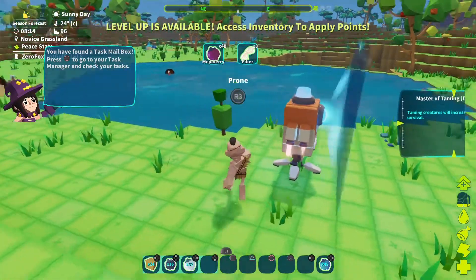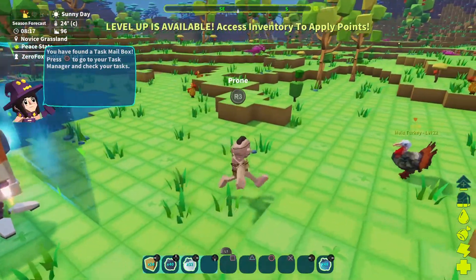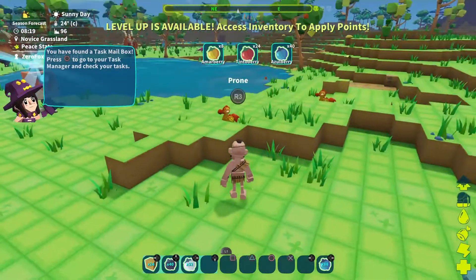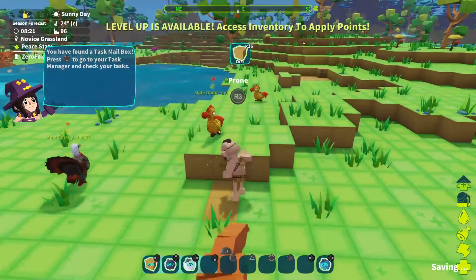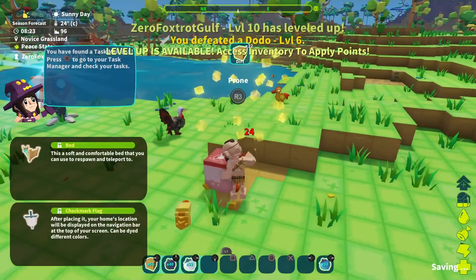These plants give you a couple berries and a little bit of fiber, which is good. I think the first thing we need to do is maybe clear out a spot and try to build a little house, or maybe take out a dodo or two.